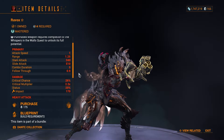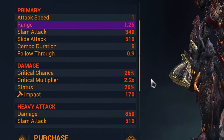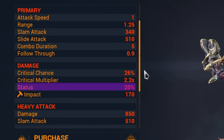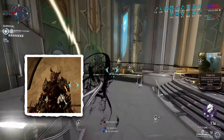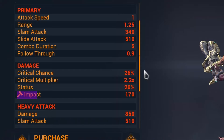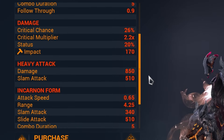Let's take a look at the weapon stats first. This weapon is a fist with 1 attack speed, 1.25 range, and 0.9 follow-through. In terms of crit, the weapon has 26% crit chance, 2.2x critical multiplier, and 20% status chance. These stats are quite okay, but there is one huge downside — the weapon is Impact, for some reason.